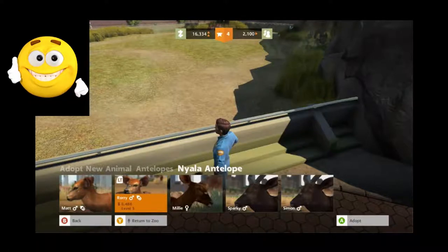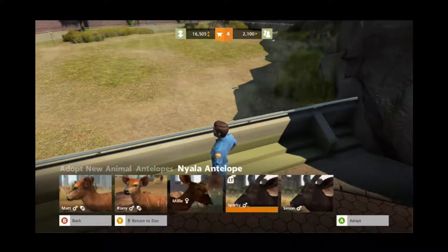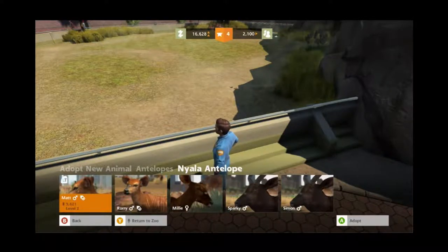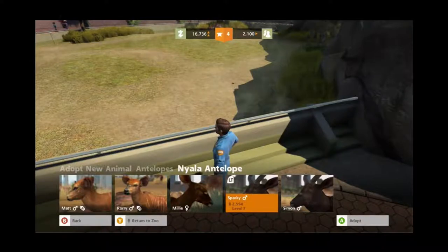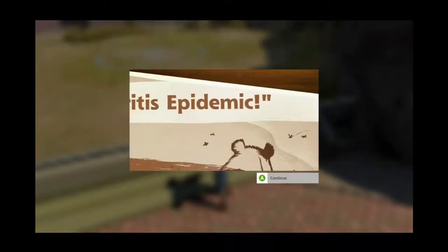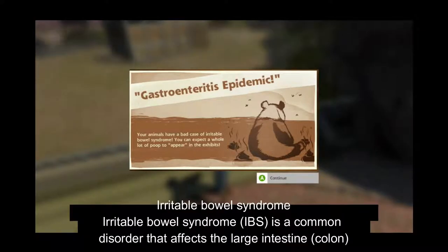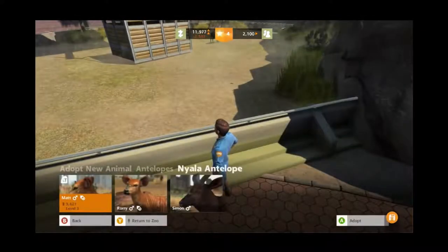So who are we going to go with? I kind of like to have some babies, so we can either have Matt or Rory. I reckon we're going to need a male, a female, and a baby. I kind of love his stripes, so we're going to go with Sparky, then Millie. Oh no — it's an epidemic! Your animals have a bad case of irritable bowel syndrome. Gosh dang it. Okay, so there's Millie and there's Rory.